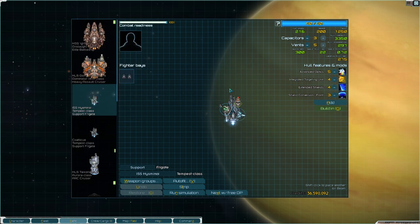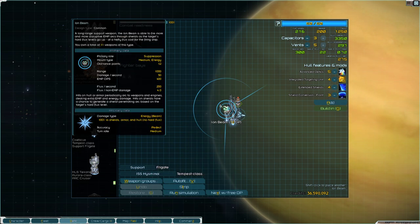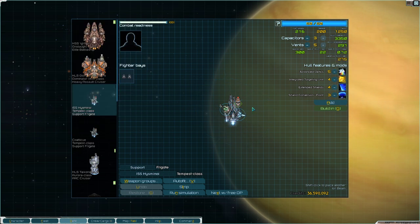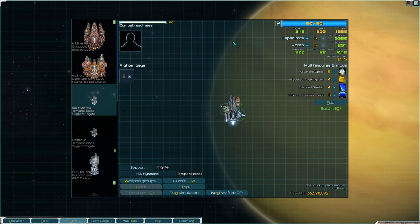Moving on to the Tempest — the Tempest is a phenomenal support ship. That's the role it serves when I use them in tandem: long-range support, coming from the beam weapons, advanced optics, and integrated targeting unit, really able to cover a lot of ground. Ideally I wanted to use two ion beams, but through testing I realized the beams tend to converge on the same point of the ship, which is really bad. The way ion beams work is they knock weapon systems and engine drives offline — so you really want to sweep the beam across the ship. The AI just doesn't know to do that, so it'll focus on one part of the ship.